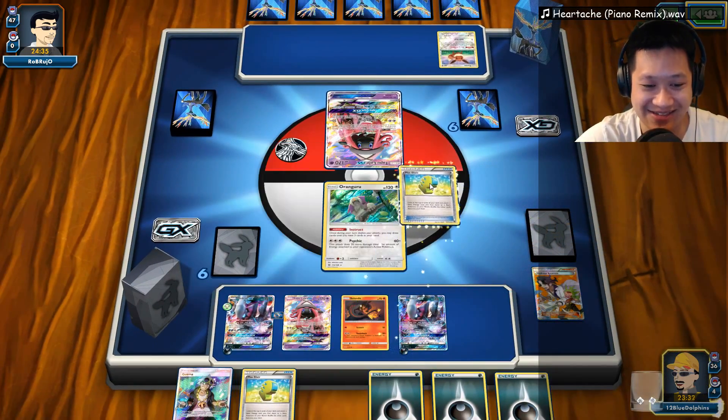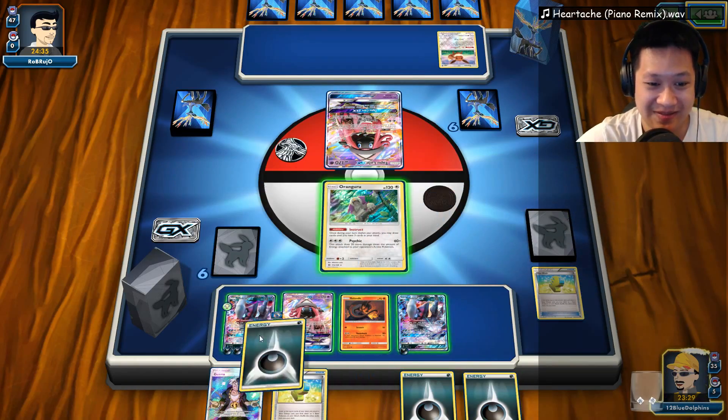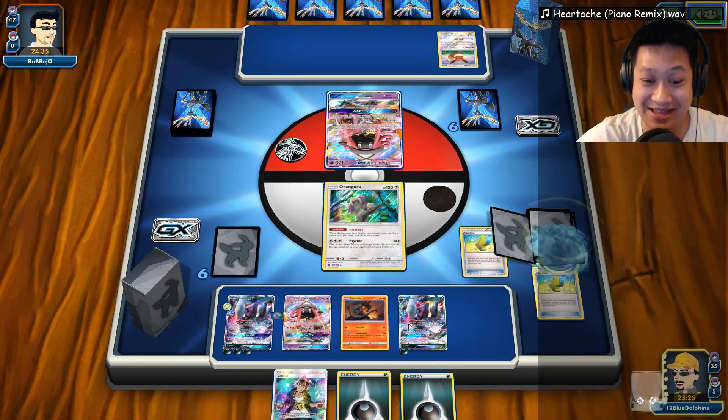Restoration! It returns! And oh my gosh — Max Elixirs. Let's go ahead and do this. Yes! And I got Guzma here too. Let's go — turn one! Pretty much turn one. Dark Ride! That's good! Of course, unfortunately, we can't get anything else.